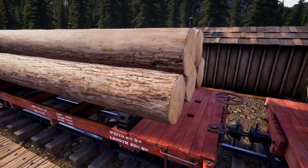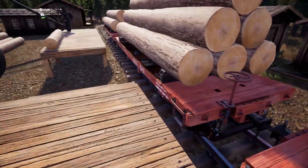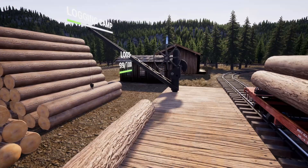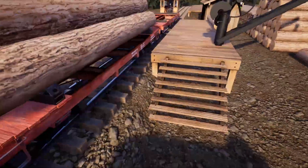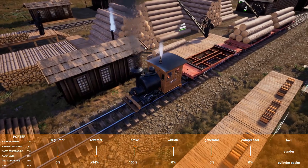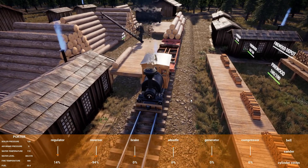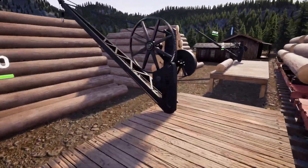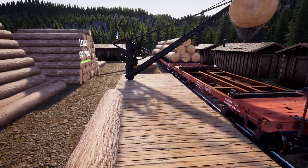We need one more log here. I'll back up the train. I want a full load. So instead of parking in front of the loading docks, you want to park in front of the cranes — it looks like that's where you need to be. I saw the log go in there and then just disappear. These things have a very narrow hit marker.